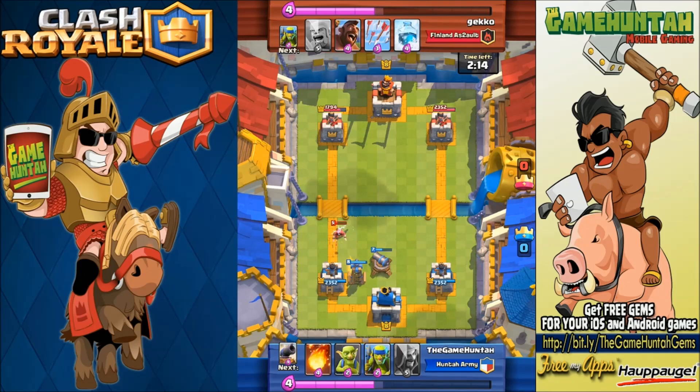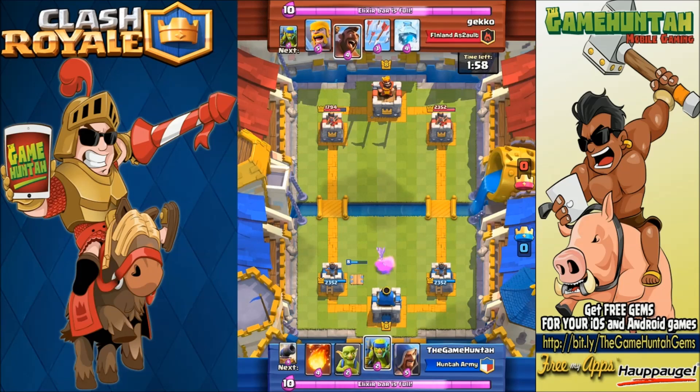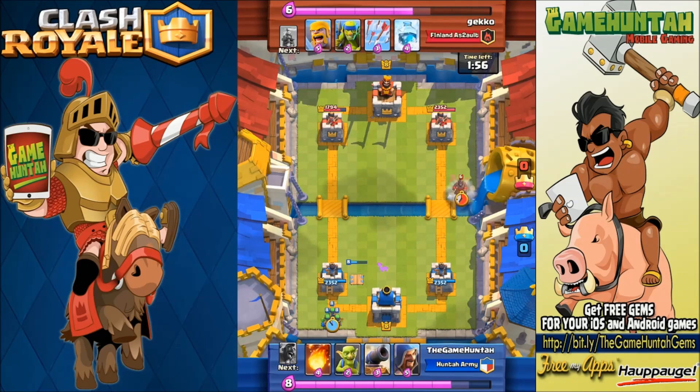Right now with the Tesla Tower and the Cannon, that Wizard doesn't stand a chance. That Mini PEKKA doesn't even — I think I heard a Mini PEKKA, that's how powerful the Tesla Towers are. Two minutes to go, really defensive match — you need to be ultra patient.